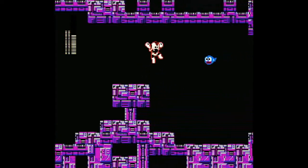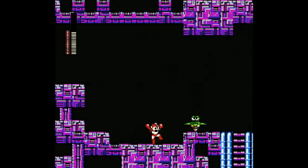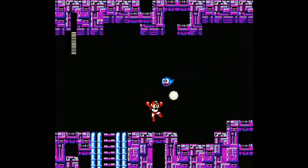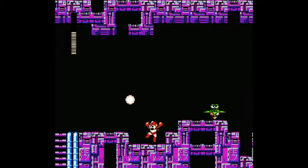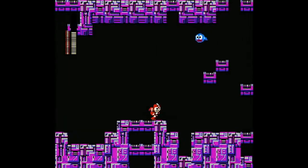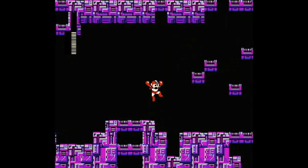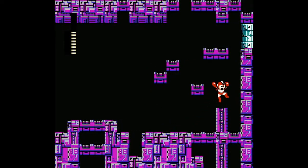But now we have the power to punch stuff in the face like those little tadpoles. We can punch the leg in the face. Punch Florina's castle in the face. But with the power of punching, we can now come up here and do this.